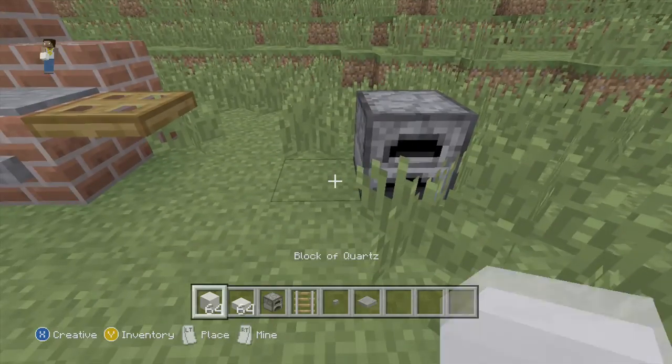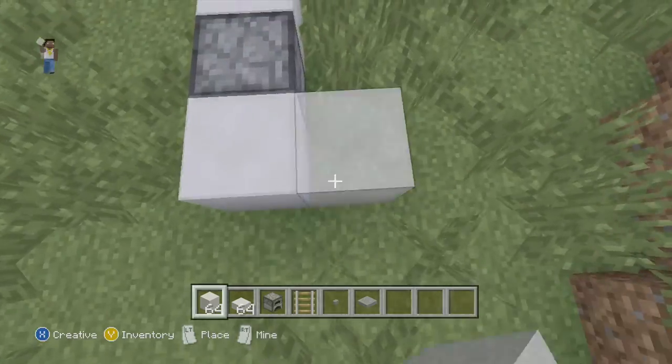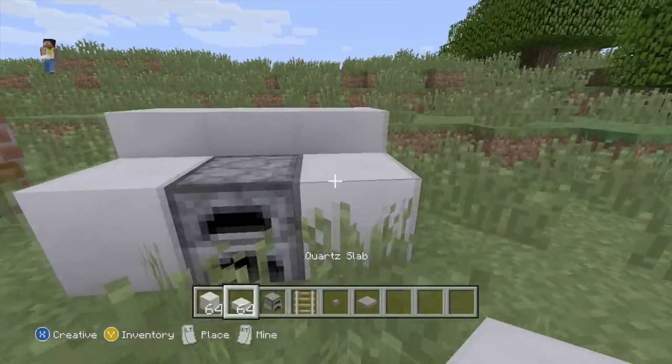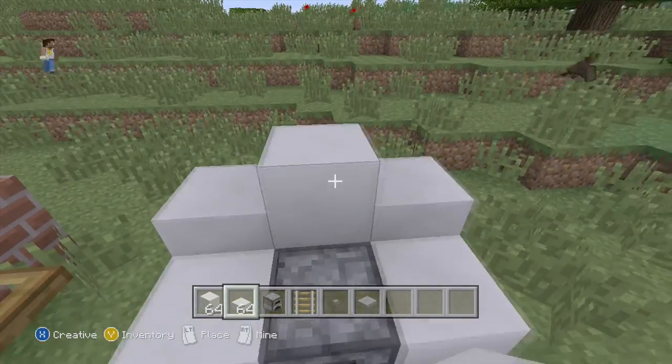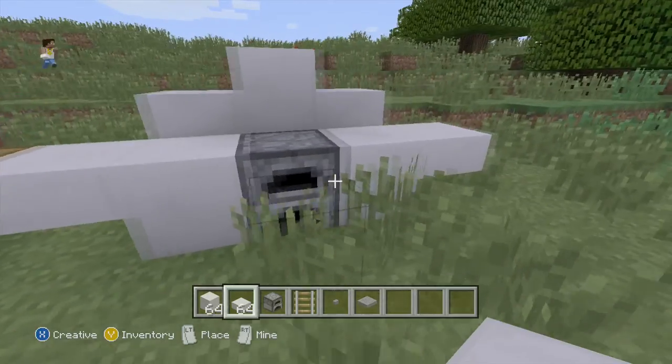So yeah guys, start off by putting down a furnace in the middle. Go on the side and add two blocks of quartz like so. Go behind it and add three blocks of quartz. You want to get your slabs and stack them up on each side of the back, and add one more to the middle. Add two slabs to the side like so for little shelves.